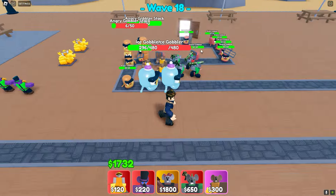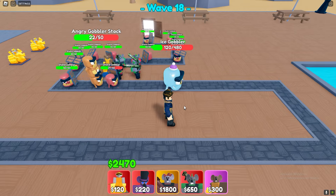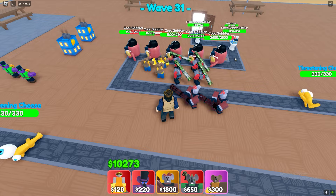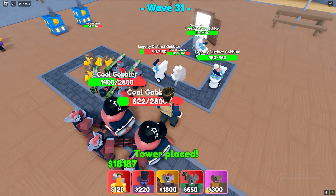The next one will be two new gobblers. In my opinion they are pretty silly and don't do much, and they're pretty easy to take down also. The first one is an ice gobbler, as you can see here, and the second one is a scabidi machine, also known as the legally distinct gobbler.